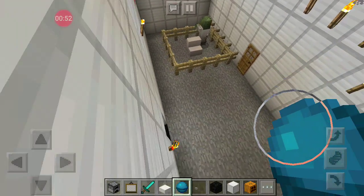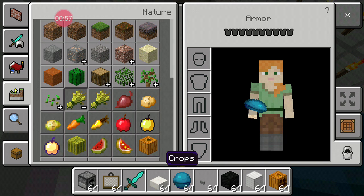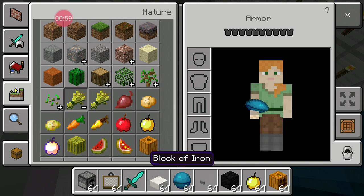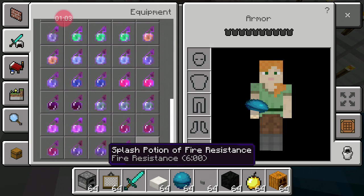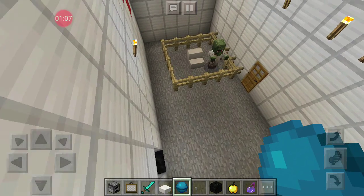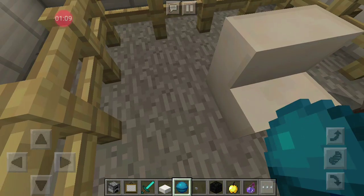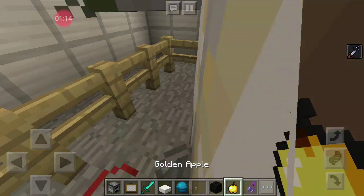Now let's do the thing. So to cure a zombie villager, we need a golden apple. We need a potion of weakness. A potion of weakness is just right down here. And then you give it to him.